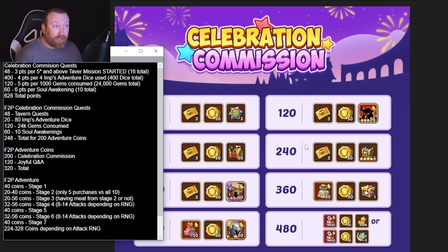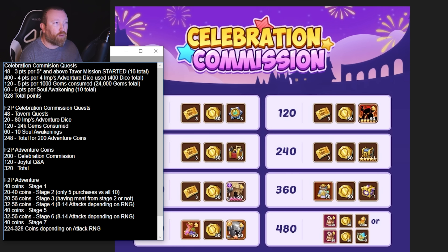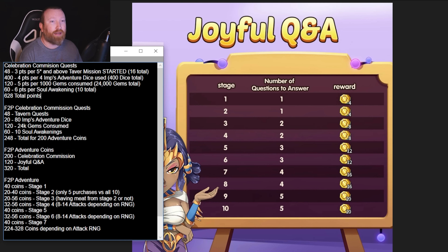What can free-to-play get to reach the top 4 reward tiers? They can definitely do the 48 points from the Tavern Quest and about 20 points worth of Imp's Adventure dice — you normally get 78 dice completely free-to-play. Consuming 24,000 gems is easy even for brand new free-to-play players for 120 points. Add 60 points from Soul Awakenings and that totals 200 coins — four tiers of 50 coins each. Plus the Joyful Quiz can generate an additional 120 coins for a total of 320.